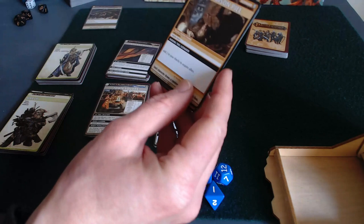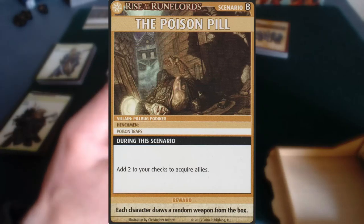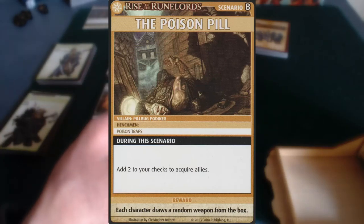There's a global rule for this scenario, which is: add two to your checks to acquire allies. There are quite a few allies available as well, so that's going to be very useful, potentially.